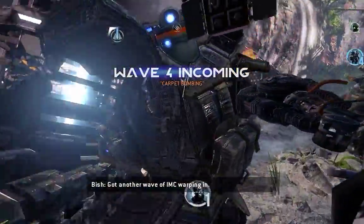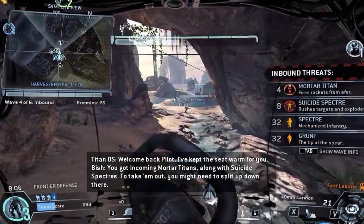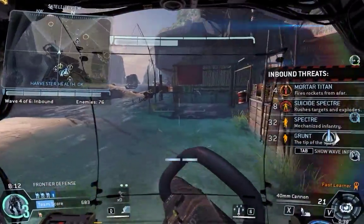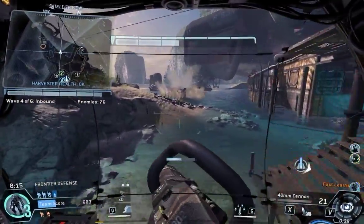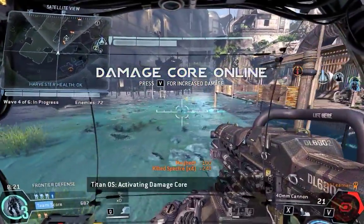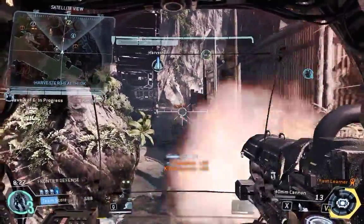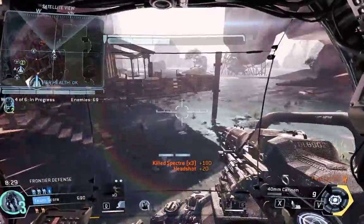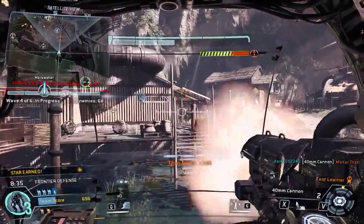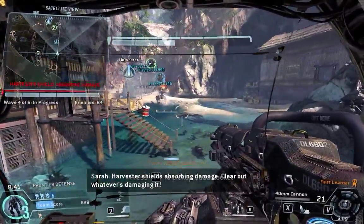Got another wave of IMC warping in. We've got incoming mortar Titans along with suicide specters — take them out. You might need to split up down there. Activating damage core — you now have increased damage output. The damage core is offline and recharging. Your turret just took down a Titan. Harvester shields absorbing damage — clear out whatever's damaging it.